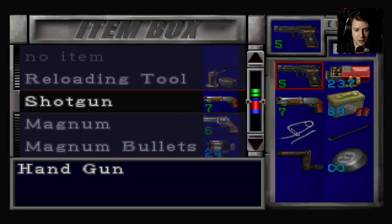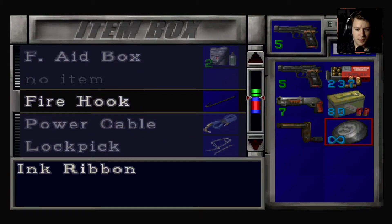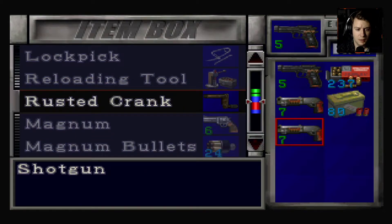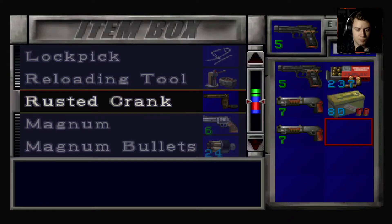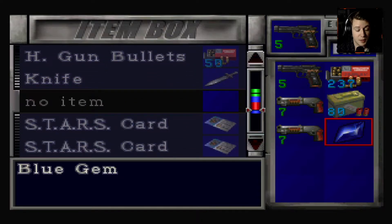Okay, we got a few things we need to take care of here. We don't need you. We don't need you. I'll take you — why not? I do need that. Thank you.